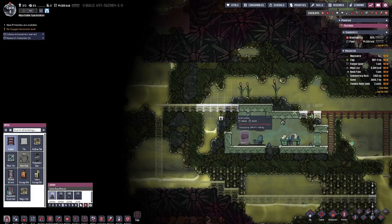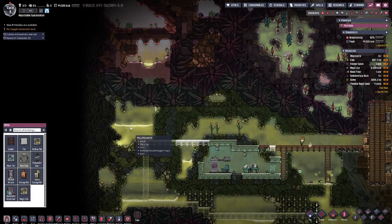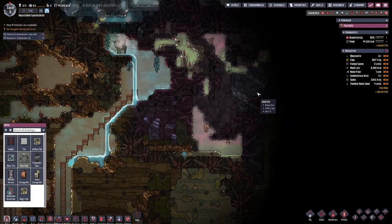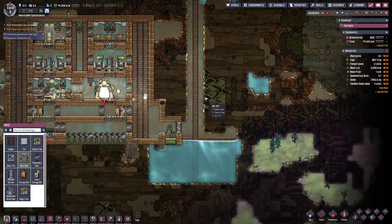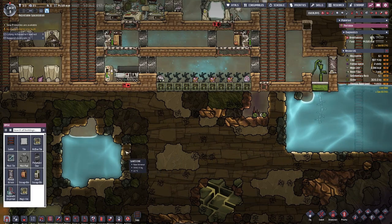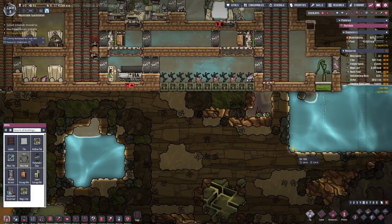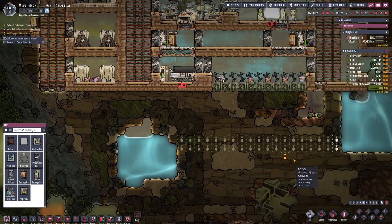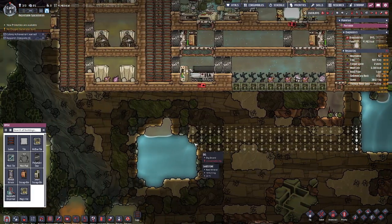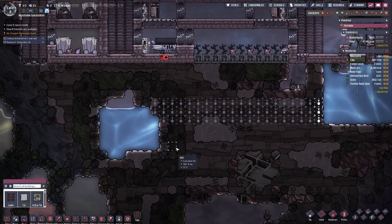We've already reached the side of the map — so this is the side of the map and we've got all this over here to explore. The steam vent geyser is just doing its thing filling up the water which is great. I'm probably going to need it a bit bigger to be honest, but I could do a small channel to use it as an overflow buffer. If we grab that — they are probably going to drown if I'm honest — then it should just overflow into this pocket and stop it from getting too high.